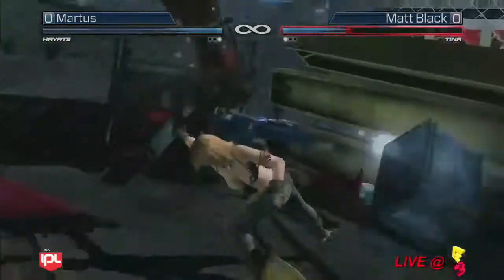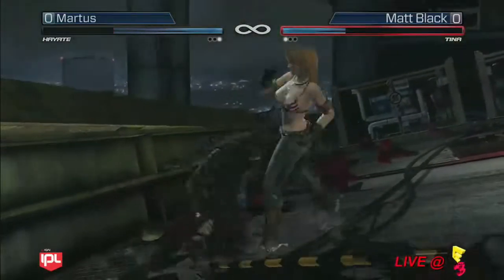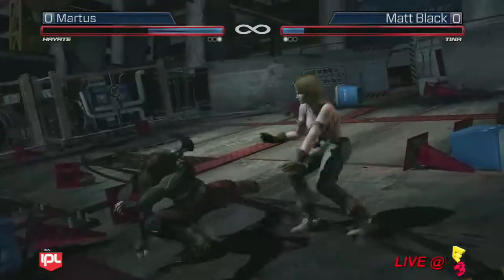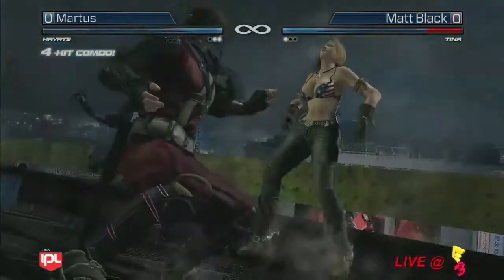With Tina, you normally have to play a little bit careful, try to go on whiff punishment and defense. Right there, you just saw him go for a low ground throw that wasn't guaranteed, but that shows he definitely has knowledge of the game — or at least knowledge of Tina and what she is good for. Exactly. And here Hayate is coming back, though — he is not going to get grabbed by Tina. He is now in the lead with 2-1.